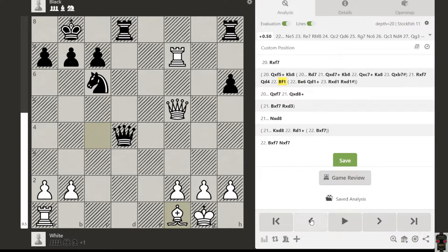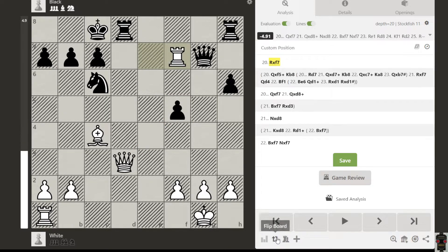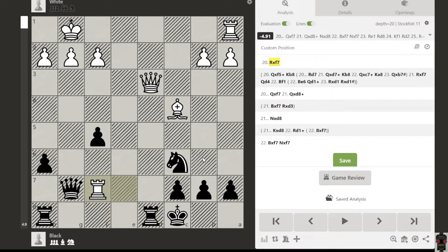Now consider: if you take here not by the queen but by the rook, this is the resulting position for black. What will you play now? This is now a puzzle for black.